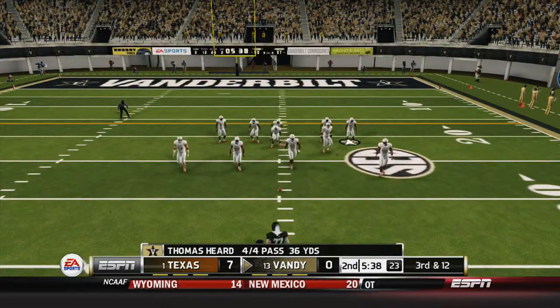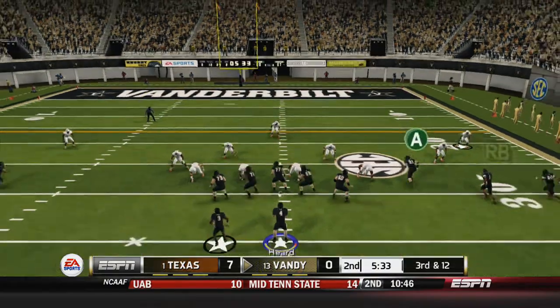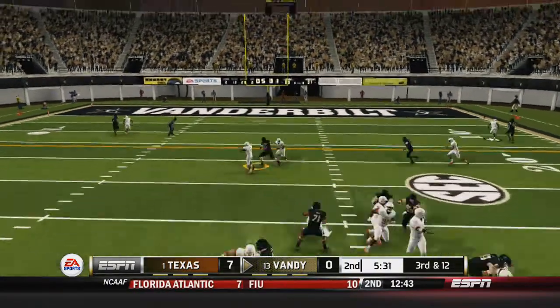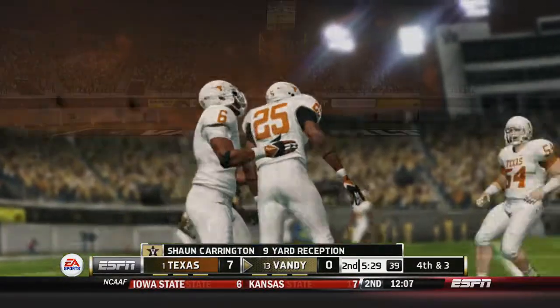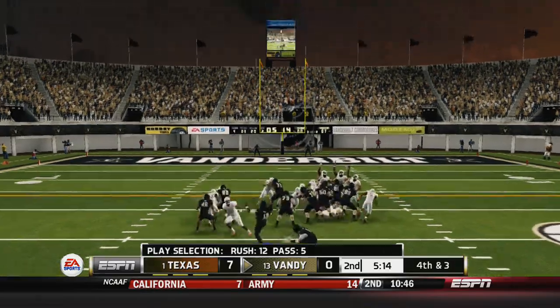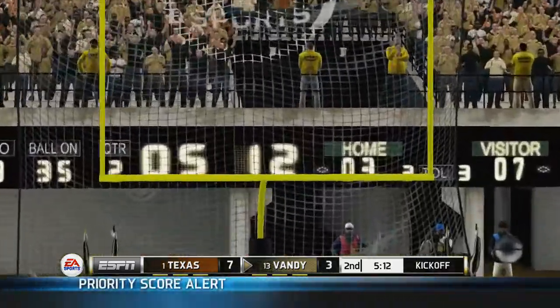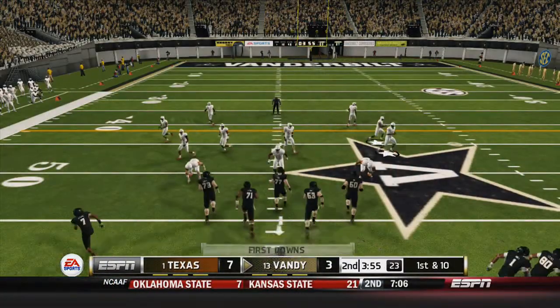I'm oh-for on third down so far. I did go for it on fourth down and get it, but right there I probably should have hit Jones at running back — instead I hit tight end Carrington, just short of the first down. So on fourth and three I take the easy points, get the field goal, and I'm on the board. Finally took me to the second quarter to do it.